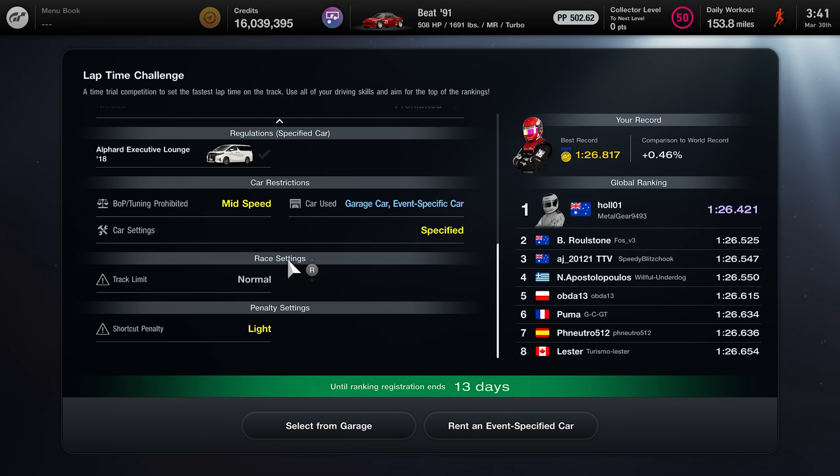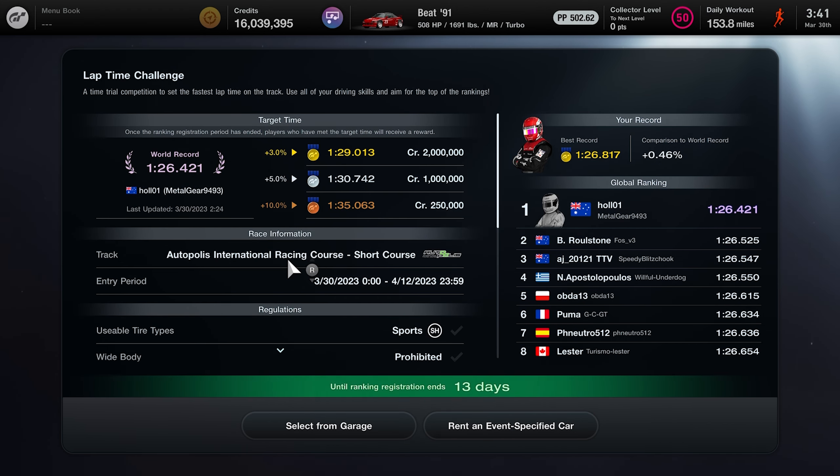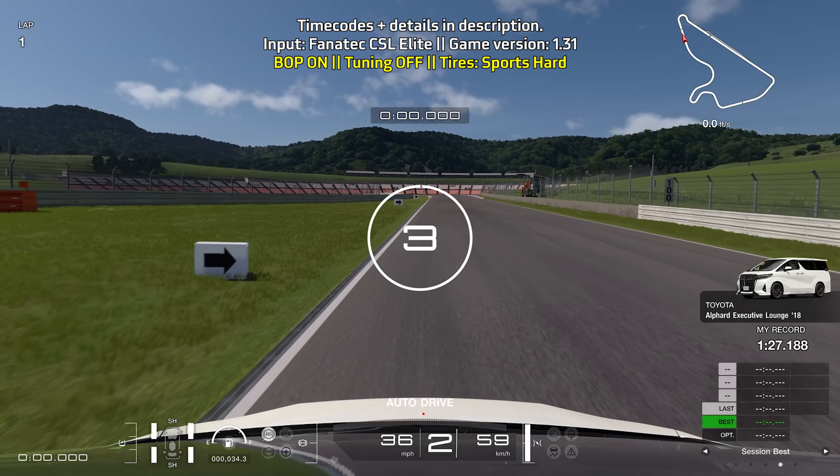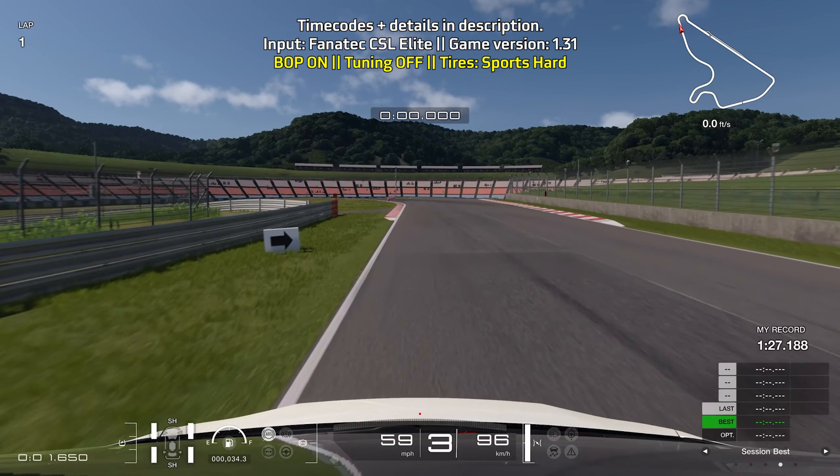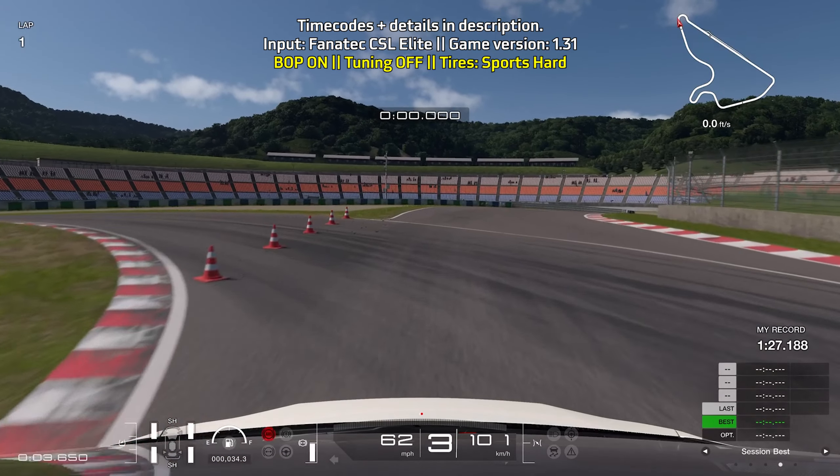This is with a fully stock Alford, so no tuning involved in this and we're on the sports hard tires. Let's go ahead and get started with the lap guide where I'm actually using the roof cam, because chase cam is not the way to go — you'll see why towards the end of the video.